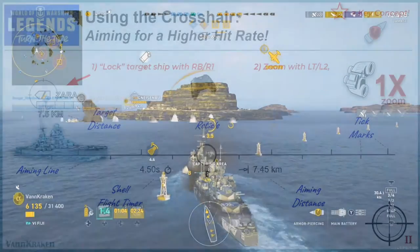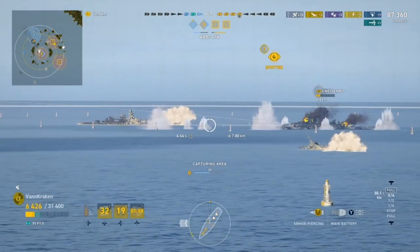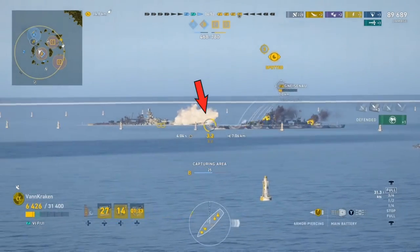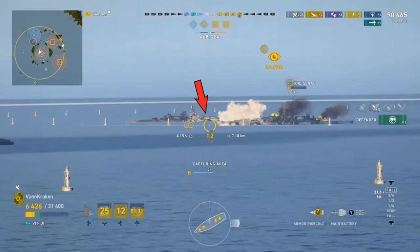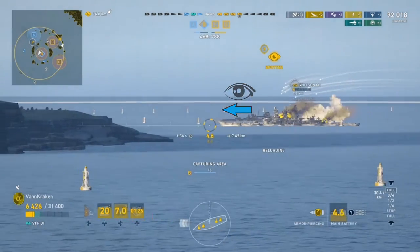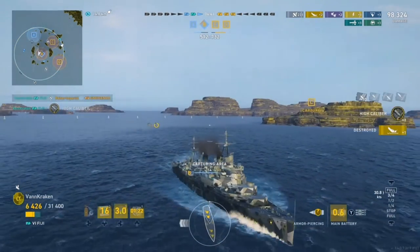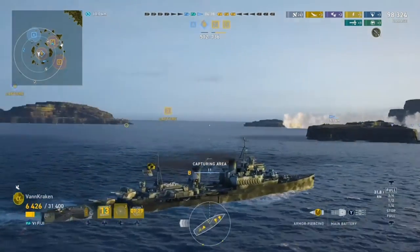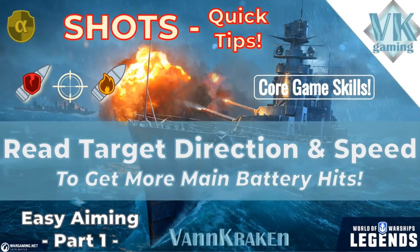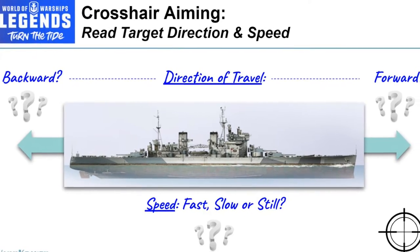An interesting sidebar to highlight here is that while there is no true auto-aim in Legends, you will get a kind of aim assist when you zoom into your target that typically puts your reticle in front of your target's general path of travel. However, while this suggestion is a good starting point, if you read the direction and speed of your target with your own eyeballs and make fine adjustments, you can dramatically increase your hit rate over just zooming and firing blind. We actually covered reading target speed and direction in our Easy Aiming Guide Part 1, so check that out when you have a chance if you want more background detail.